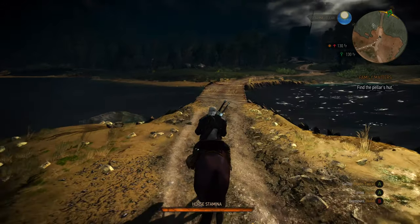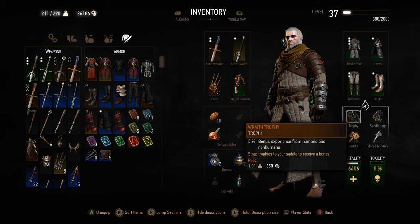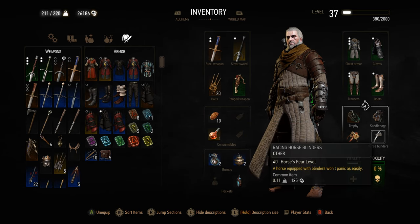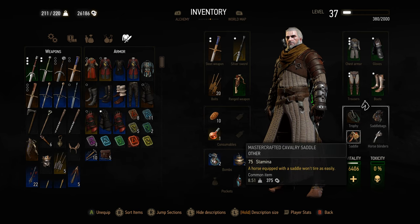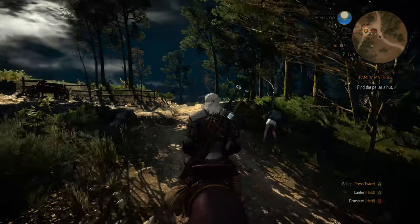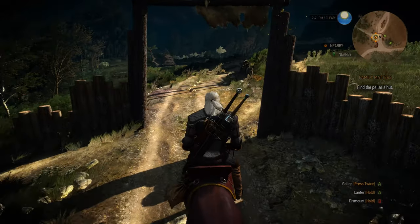Upgrading your horse's equipment is something you can do in the game. There are four upgrades: first, trophies from large monsters like heads or claws, which boost your stats in various ways; second, blinders, which increase the horse's fear level so it won't be spooked as fast; third, saddlebags, which increase your inventory weight; and fourth, the saddle itself, which increases the horse's stamina so you can run fast for longer — very useful in the game's many horse races. Horse races are also a great way to get new horse upgrades and earn money depending on how much you bet.